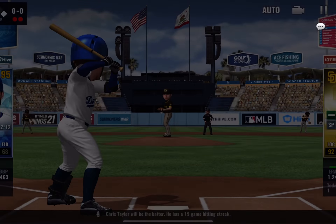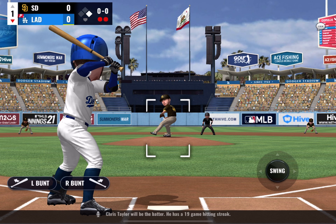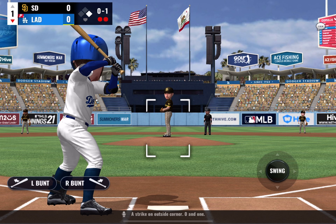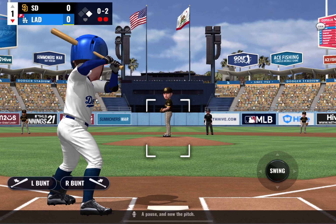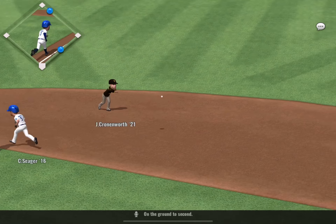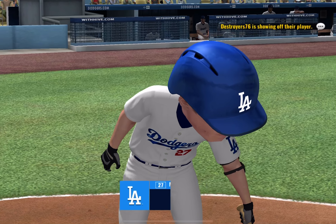Chris Taylor will be the batter. He has a 19-game hitting streak. A strike on the outside corner, 0-1. Here he comes, and this stays in the zone, 0-2. Now the pitch — on the ground to second, and the throw to first gets there in time. That ends the inning.